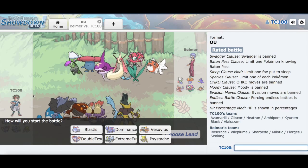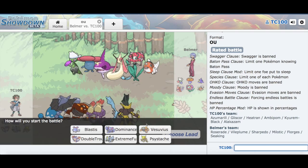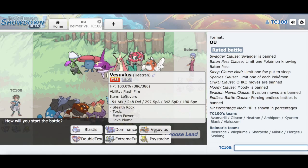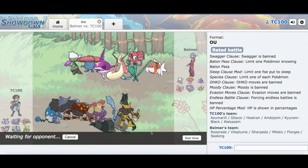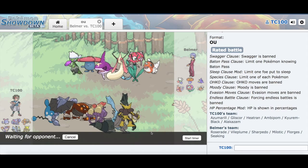Alright, we have to face a Starmie, a Forretress, Milotic, Sharpedo, Vileplume, and Roserade. I'm expecting Roserade to start out with Toxic Spikes or something like that. So if that's the case, starting out with Vesuvius would be ideal, because we can get up those Stealth Rocks, get those up, and then go from there.